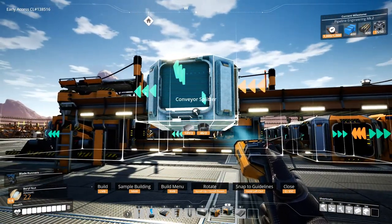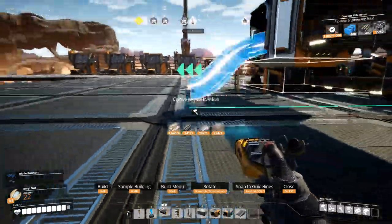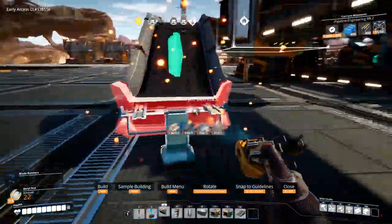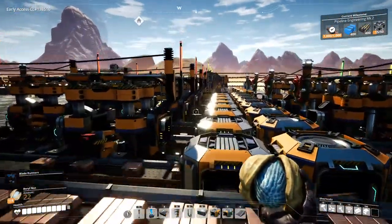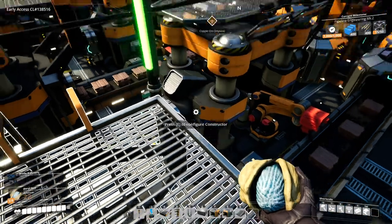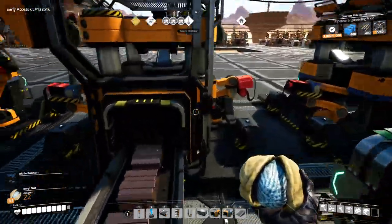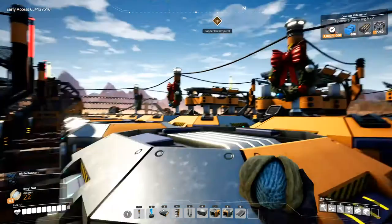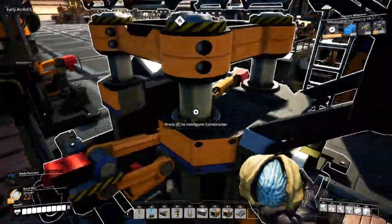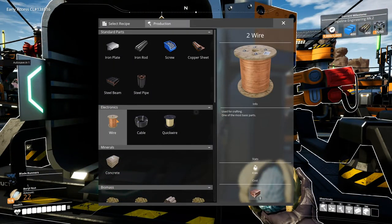Put the splitter over here — and there we go. Now let's set this to wire. Let's get over here. So we got eight machines making wires. Now we just need to turn them into cables.